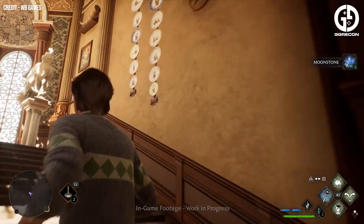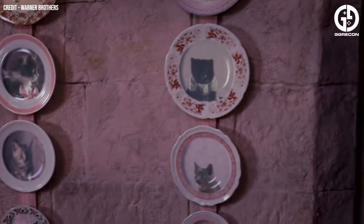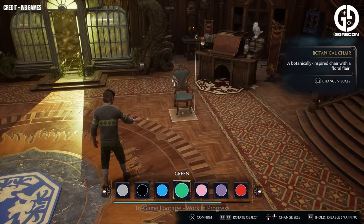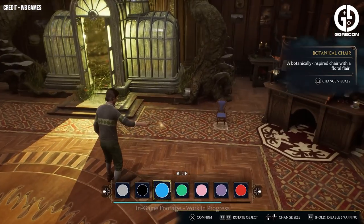These include the likes of tables and chairs, as well as more Harry Potter style items like Hippogriff statues or plates with moving cats on, which were famously used later in the series by Professor Umbridge. Once items have been added to the room, they can be fully customised and have their size changed completely — you can both enlarge and shrink objects to meet your decorating requirements.